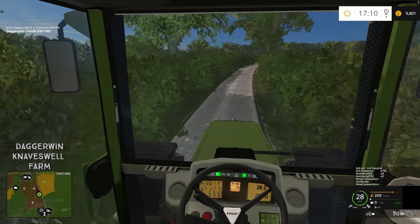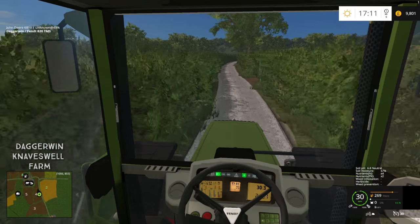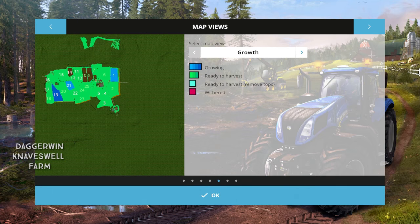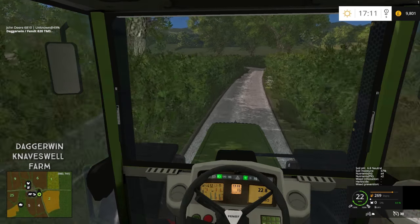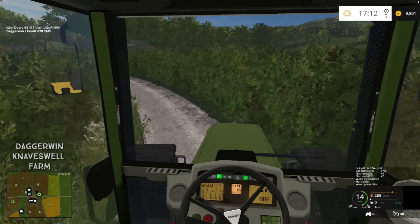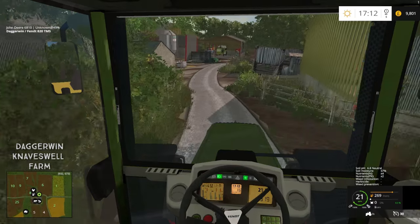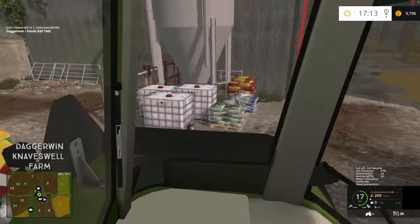Almost straight away we should probably put some PK on through the fertilizer spreader — that's what we're going to do first. Then I think we should start a harvest of barley field 20, because we want to be doing a few things at a time. Time is progressing and if you leave crops too long they're going to wither. We need to be really vigilant while running the soil mod because things can happen without you knowing.